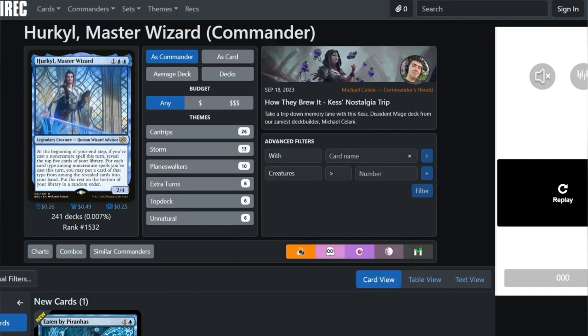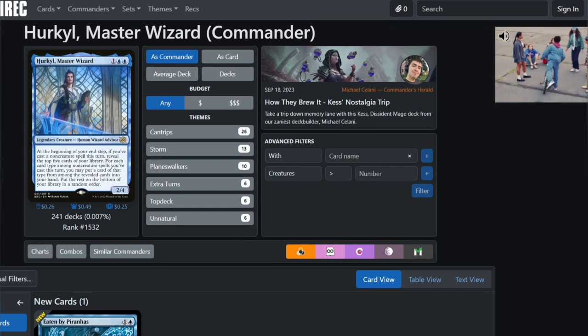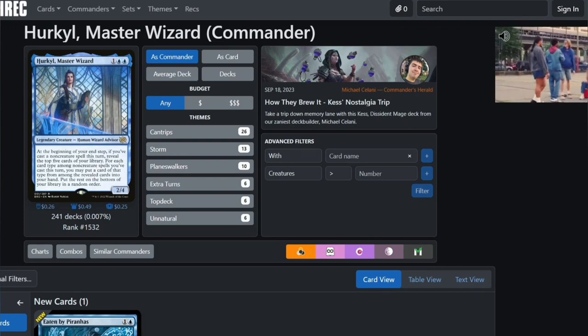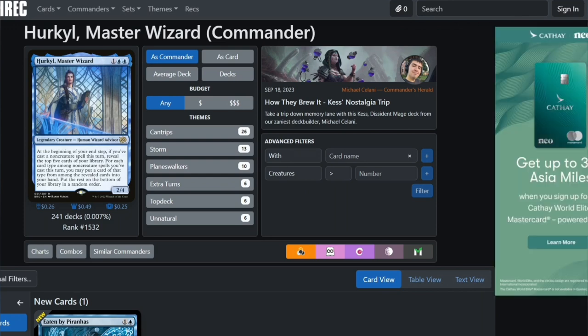Upon first glance, non-creature spells covers instants, sorceries, artifacts, enchantments, and planeswalkers. It's an end step ability, she's mono blue and a wizard, so there's some wizard synergy you can run with it.